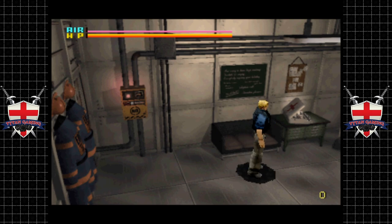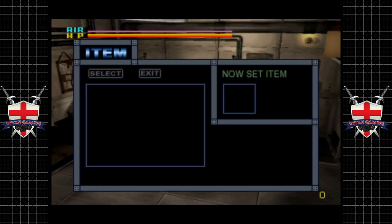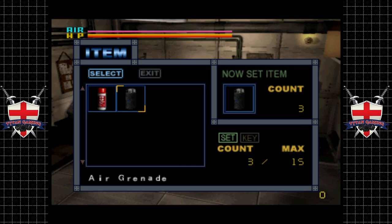A doesn't do a lot. If we hold down B, we run. X brings up our inventory. We have a resuscitation kit and an air grenade. I'm going to say it again because I know someone will ask — this is a test, not a full playthrough. We're just testing the emulator. An A-97 grenade with compressed air — it restores a given amount of air to a room. That's going to be a fun mechanic.